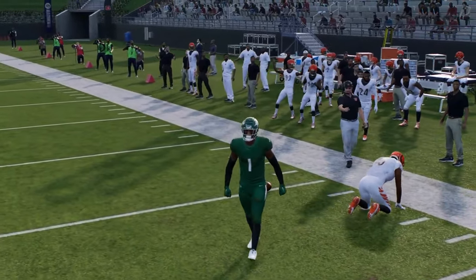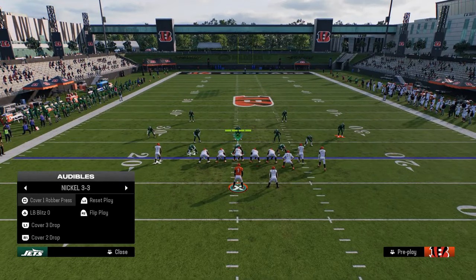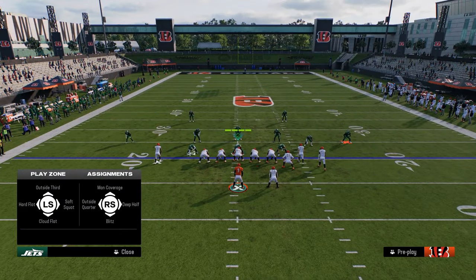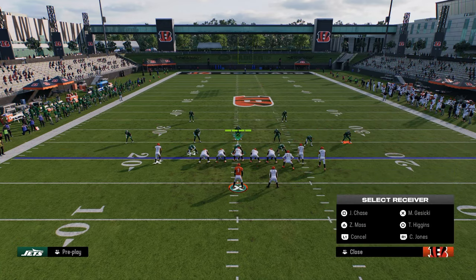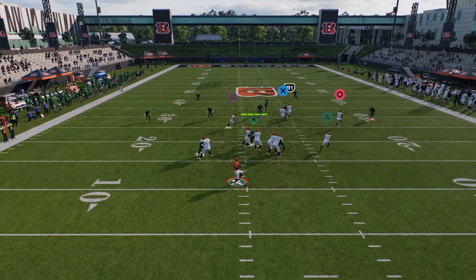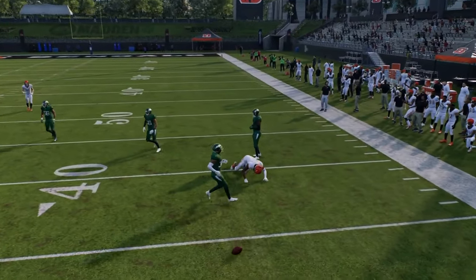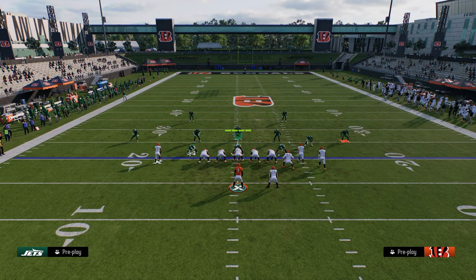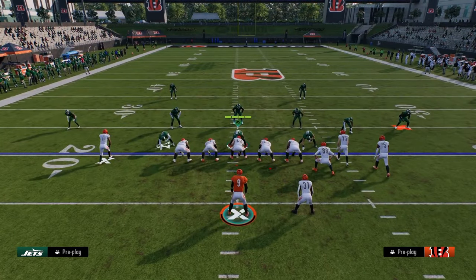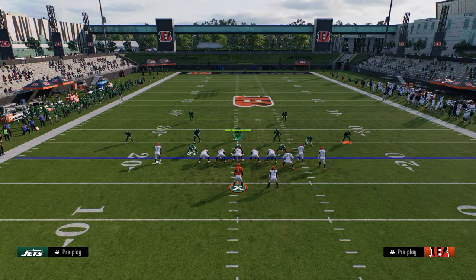You can always just throw the ball to the running back. If they soft squat the outside corner — which is one of the most popular adjustments this year — to try to stop what we're doing, you can see how that soft squat kind of matches him. In that case, just check it down to your running back, that's all you need to do.